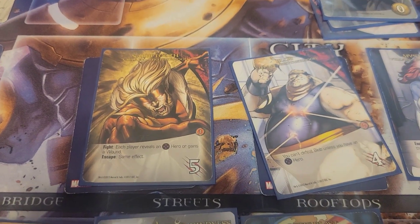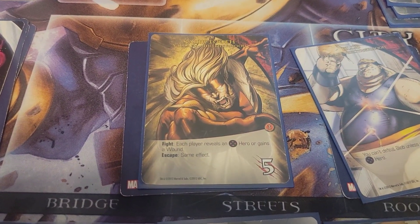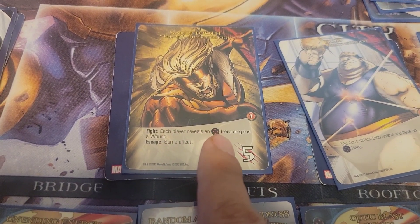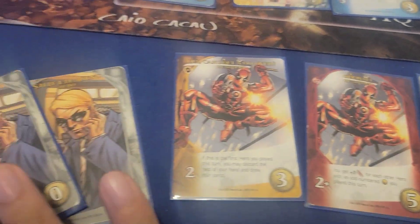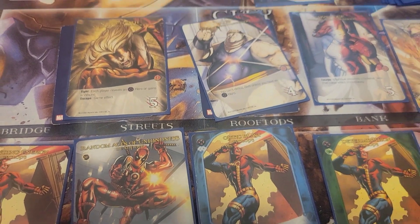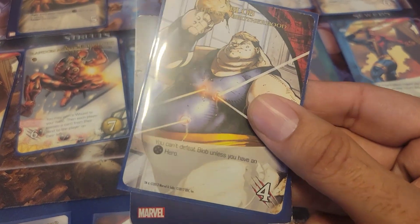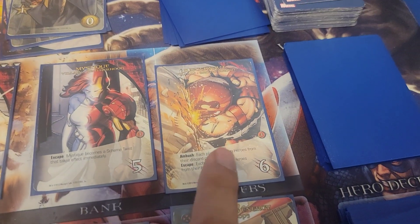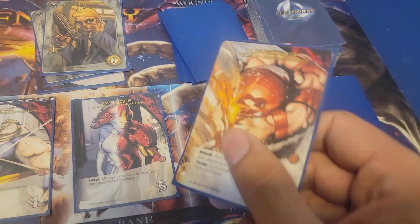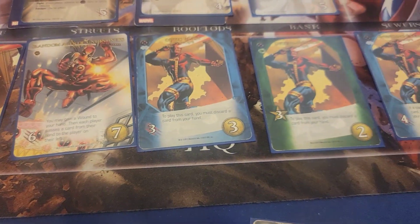I can defeat Juggernaut with six attack, but I'm looking at the two villains closer to escape who are carrying bystanders. If I fight Sabretooth, I need to reveal an X-Men hero or gain a wound, but Deadpool doesn't belong to the X-Men in the base game. I don't want that wound — it's the losing condition for the Legacy Virus. So instead of fighting Blob, I'm going to defeat Juggernaut because I don't know when I'll next summon six attack. I'll defeat him — no fight effect — and place him in my victory pile.